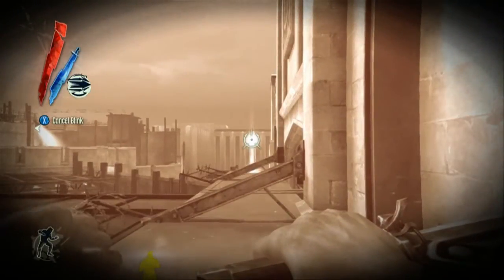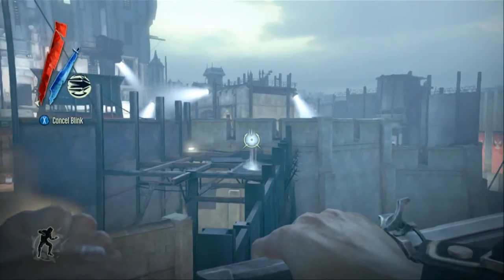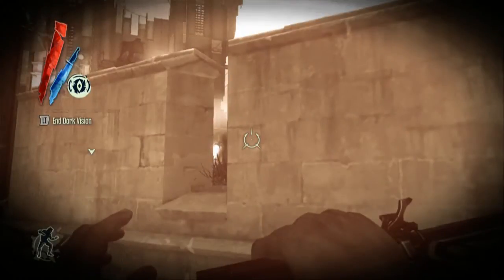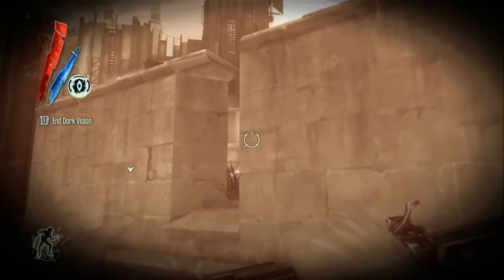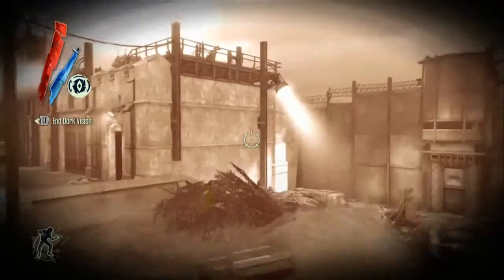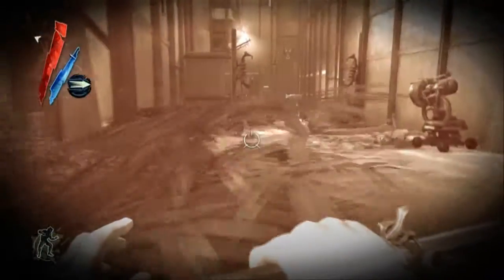In that opening is one of those electric tower hazards that will kill you if you pass in front of it. Look straight across from that corner — there's a broken-up rooftop; blink right over to it. Be careful up here: there's a tower on the other side of the wall that can see you on this roof and launches projectiles at you. Make sure it's not looking, then pop over the wall and jump to your right — there's a guard patrolling there.